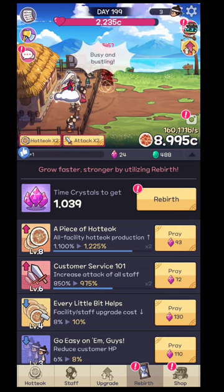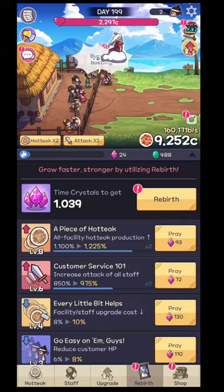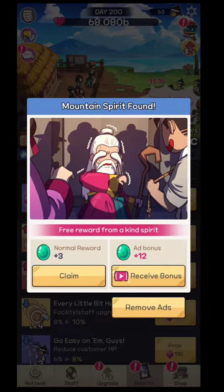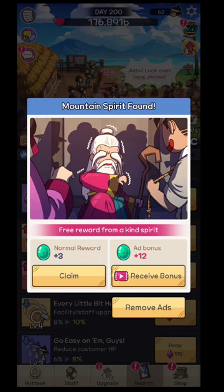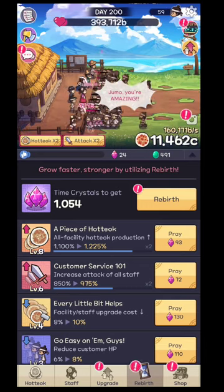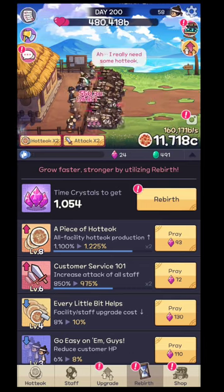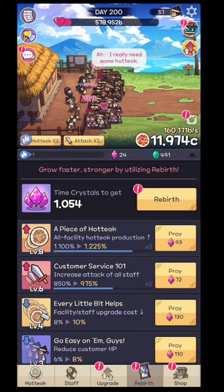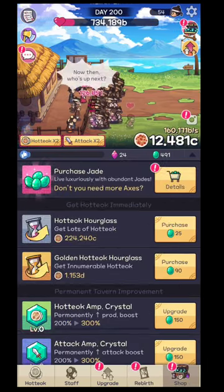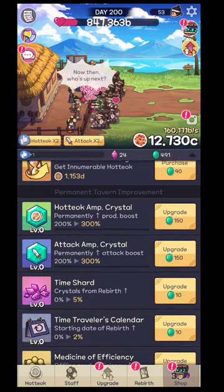You'll have a guy that flies around on a cloud. If you click him you can select something like the mountain spirit, and if you watch that ad you'll get that amount of resource. You can get food but also those green gems.